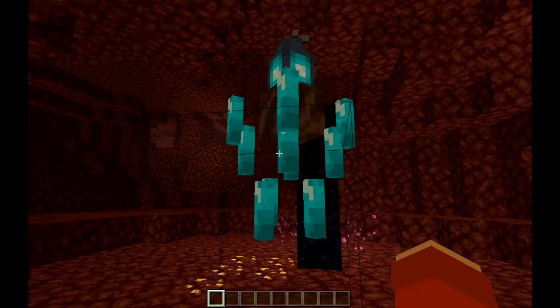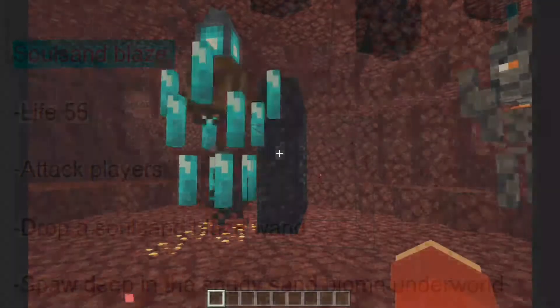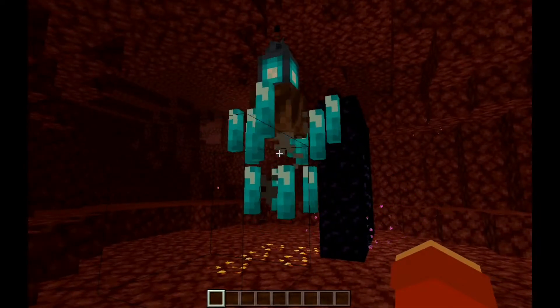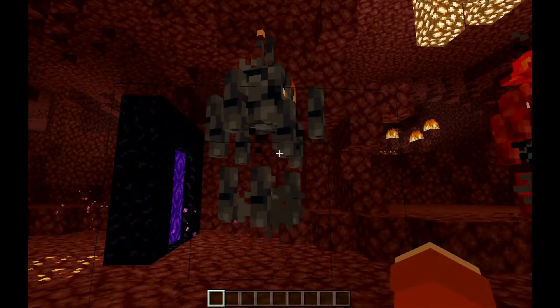The Soul Sand Blaze has 55 health and attacks players. It drops Soul Sand Blaze wands, though all of them seem to have a bug where they won't drop the wands — hopefully they fix that. It spawns in the Soul Sand Valley biome.